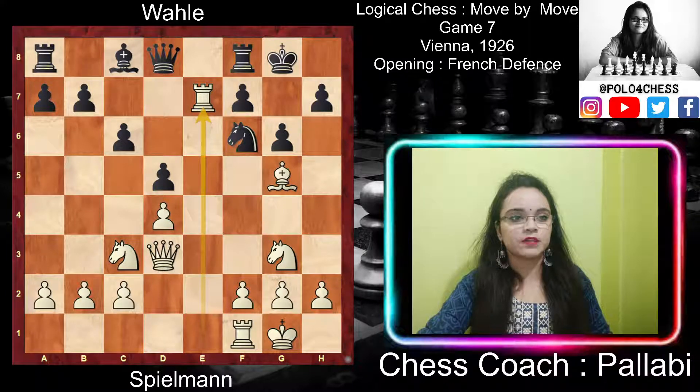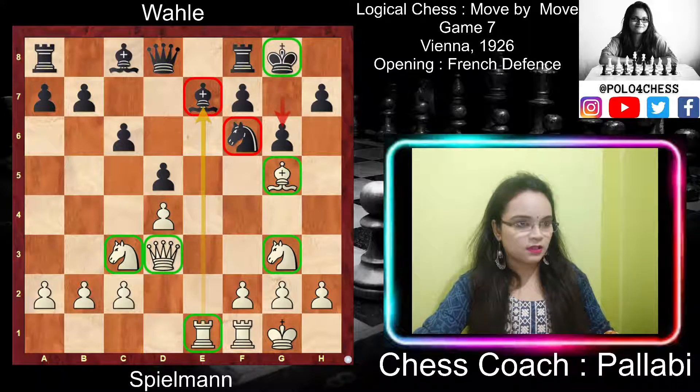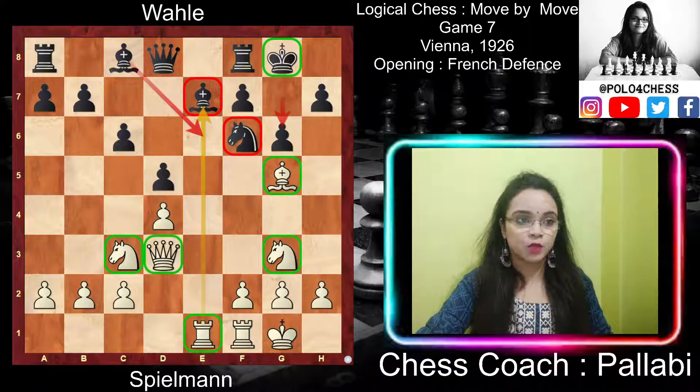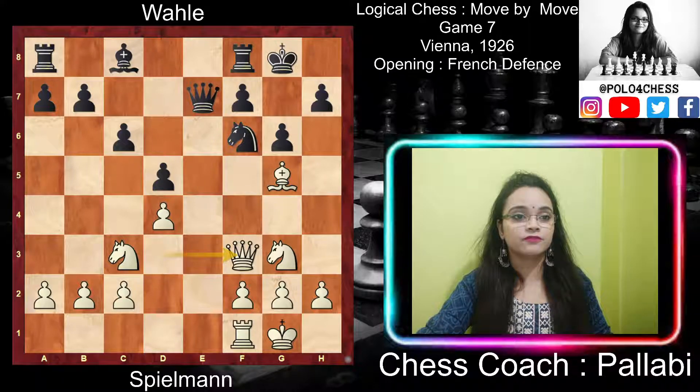White played the good move rook takes e7. Before black could block the e-file by placing bishop to e6, white had to capture the bishop. So after this, black could have played bishop to e6 and blocked the file — that's why white captured with rook takes e7 first. Now black has only one move: queen takes e7. White then played queen to f3, putting pressure on the pinned knight.